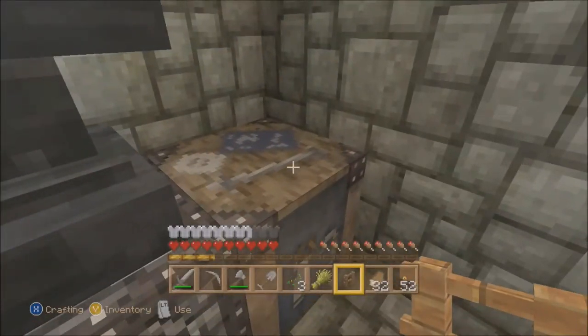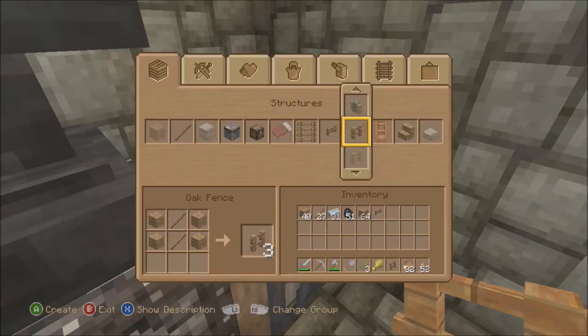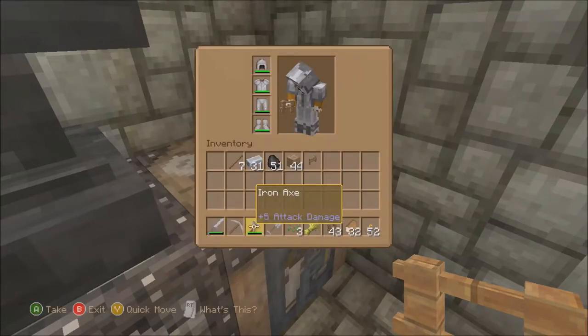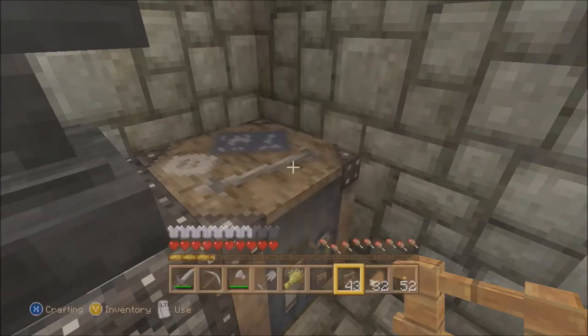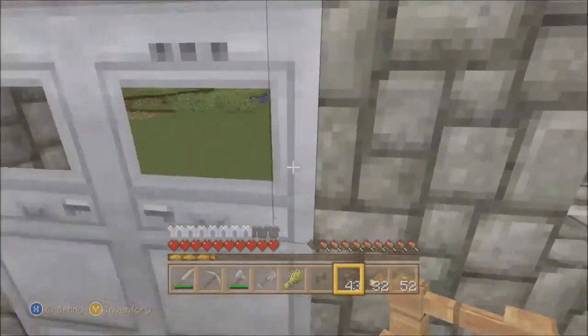I still need a lot more wood. A couple more sticks. I was just making sure I was seeing that correctly, because I realized the fence is not on my hotbar for some reason. Anyway, put that over there. We'll make a few more sticks just because it's right there, and we'll head outside and start expanding the cow fence.